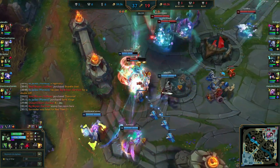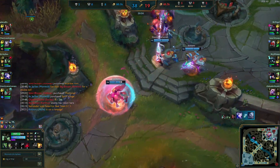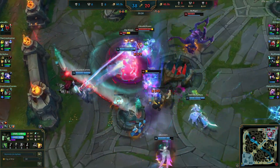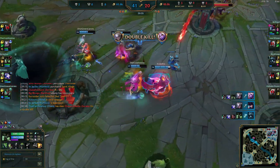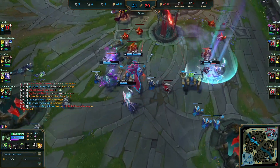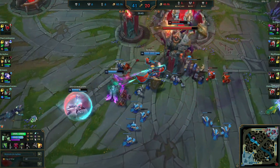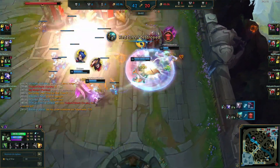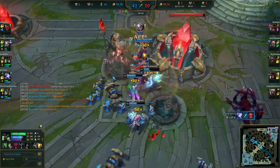We're just running straight in, baiting out abilities, using everything we have. R comes up and we use it to get off Karthus. That should be GGs — we've got them all dead except Cho'Gath. Down goes the Cho'Gath and with that it's GGs, well played.